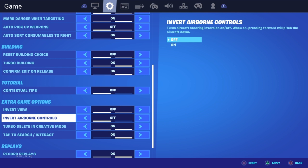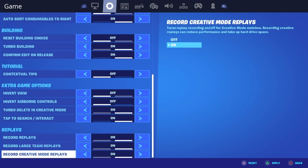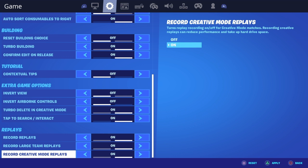Contextual tips — I don't know what that is, I turn it on and off. Extra game options: invert view, you have to have that off — I don't know how people play with it on. Invert airborne air controls is also off. Turbo deleting in creative mode I have on. Type of search interact you have to have on.